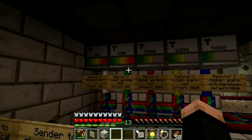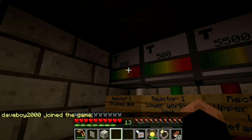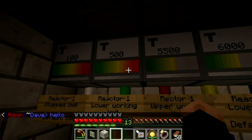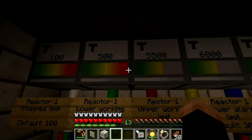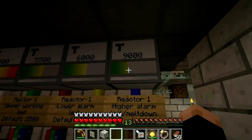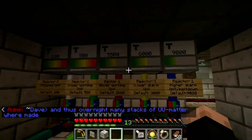These temperature sensors each have one purpose. The first one is for when the reactor is stopping — once it reaches below this temperature, it assumes the reactor has stopped. These two sensors define the working range: it starts at 500 degrees, works up to 5500, then cools back down to 500, toggling between those two. These last ones are low alarm and high alarm. The high alarm would basically indicate meltdown, but it will never trigger because of the extra thermal sensor installed directly on the reactor.